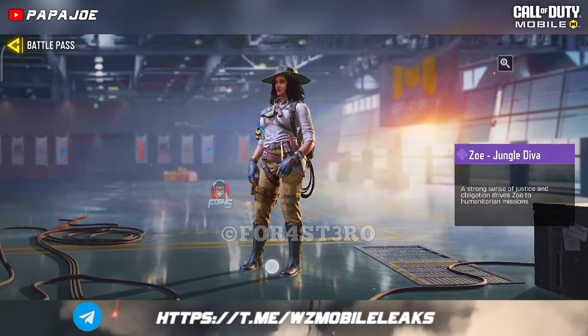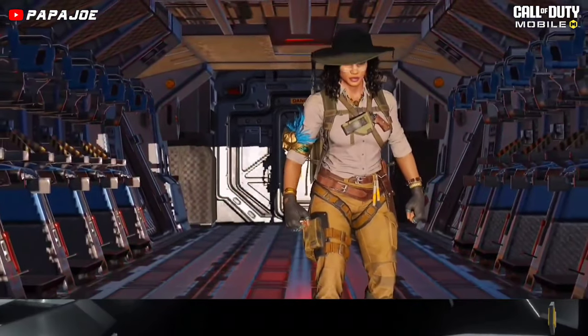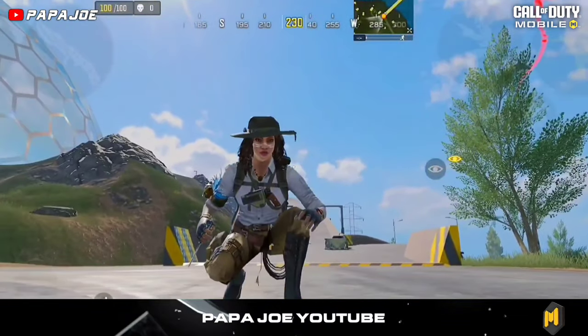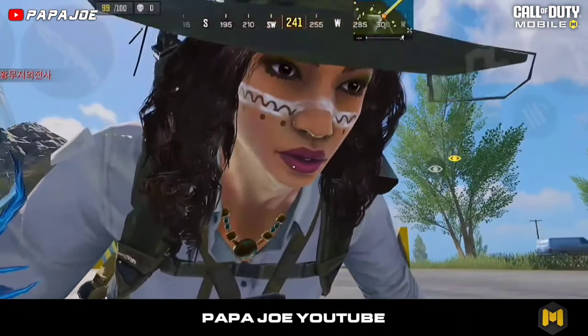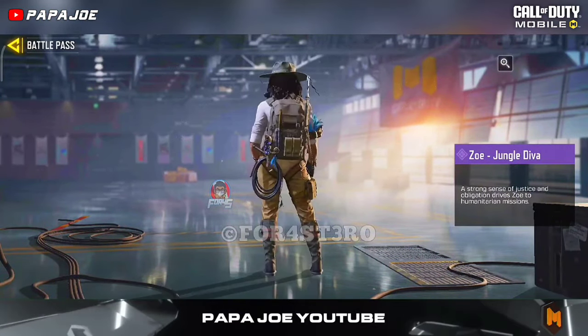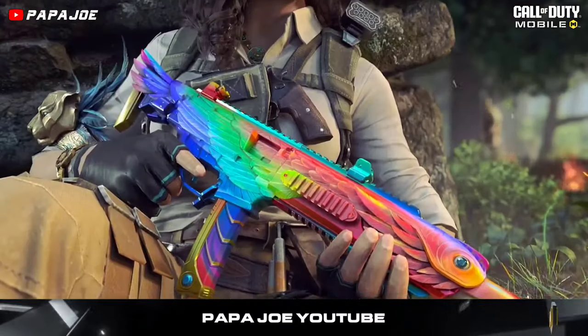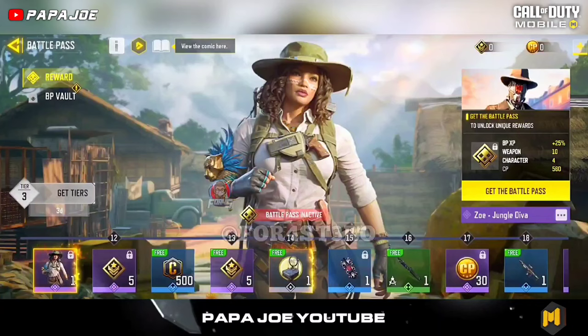After you reach tier 11 in the new battle pass, you will get this epic skin for Zoe called Jungle Diva. I like the new Zoe character skin even if I'm not 100% convinced by it. Nevertheless, I think the new Zoe operator is the best character skin we can get in the new Season 4 battle pass — you are welcome to write your opinion in the comments.